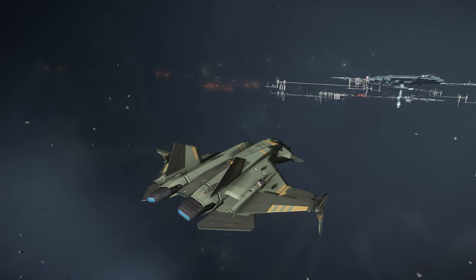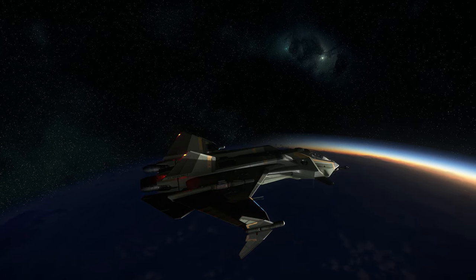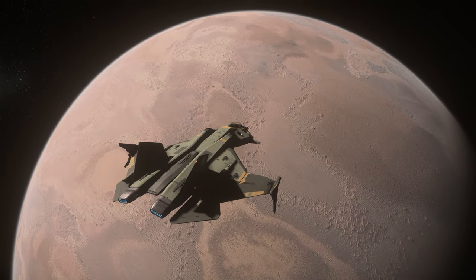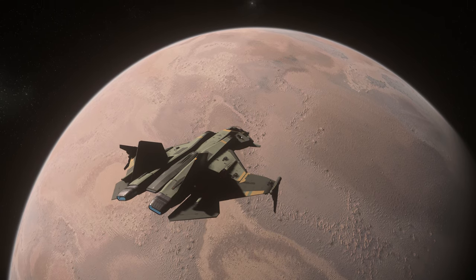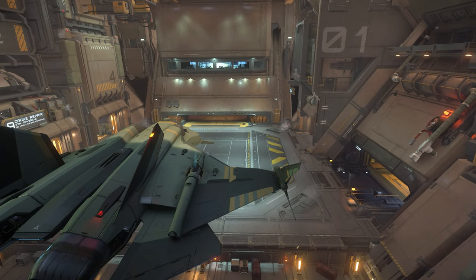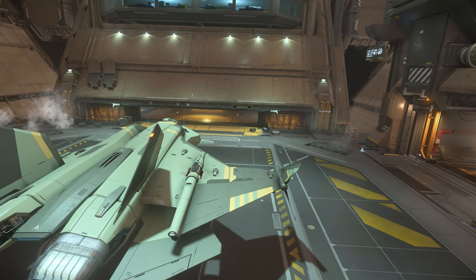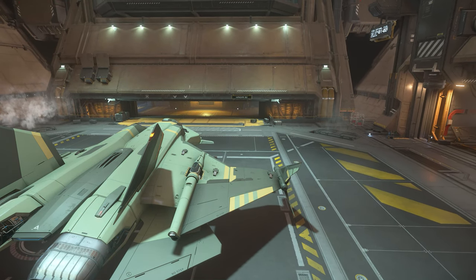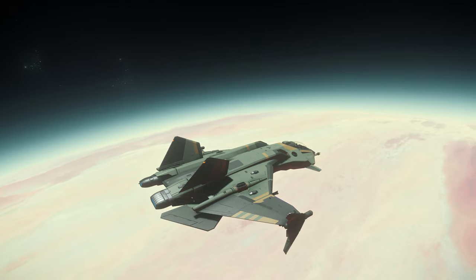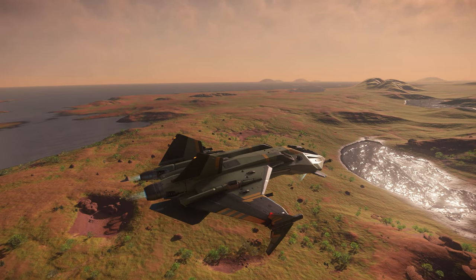Expected to feature heavily in the upcoming Squadron 42 campaign, it also benefits from lots of detail, such as the special start-up animation of flicking the various switches in the cockpit. There are some minor frustrations, like the grubby fingerprints on the display screens, but mostly it's all good fun. The Gladius is available for 1.2 million Alpha UEC, or out of game for around $90. Whilst that's a lot of money to pay for a video game, for that money you do get a very capable fighter. So if you'd rather pay a bit more to skip the grind in-game, the Gladius might be an interesting choice as your first ship, though the in-game price is very compelling as a step up from one of the other starter ships.